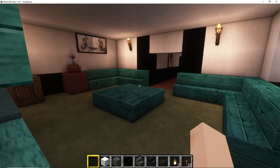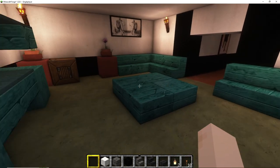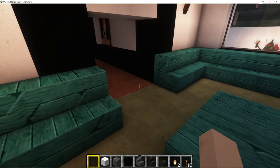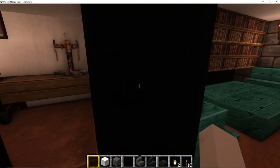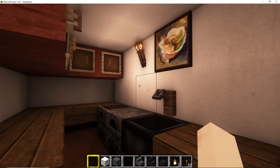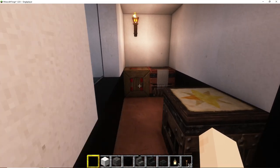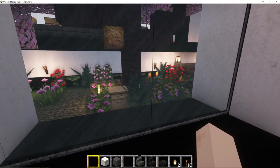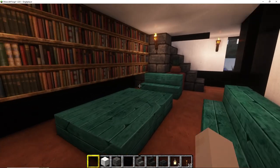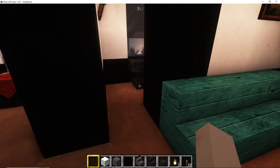As you walk in you have a little living room area where they can all sit, relax and chat when they're off on their days off. Going down into the house you will find the kitchen where they can make their own food. Across from the kitchen we have a little work room where there's a loom, a note box, and a cartography table. Because I do believe my people should be able to maintain themselves. There's also a little reading corner because my workers are also educated.